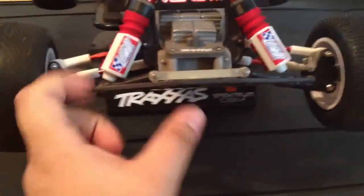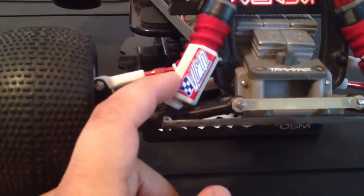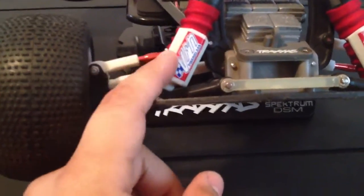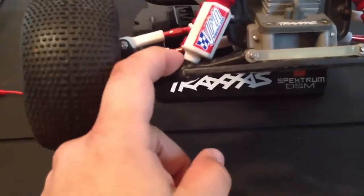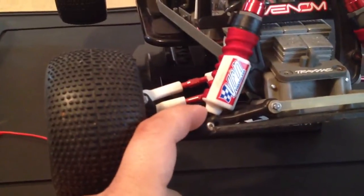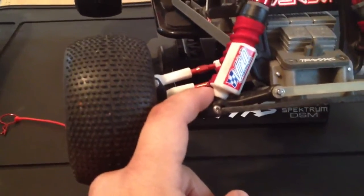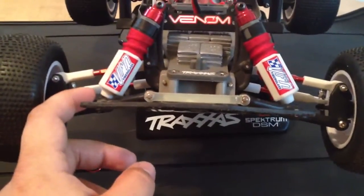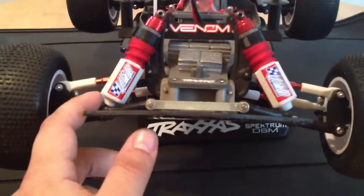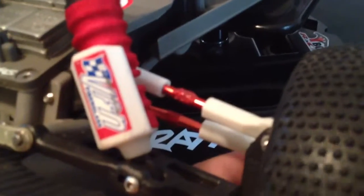People have also asked about my white shock covers — those are from RPM. They're relatively easy to install; they come with the cover and the bottom shock holder, so you can install them with ease. For a set of four I think it's around twelve dollars, though I don't have the card on me right now.